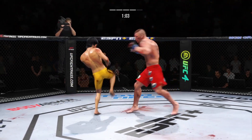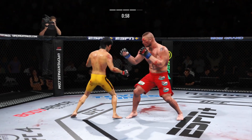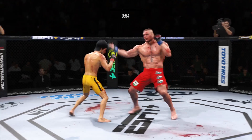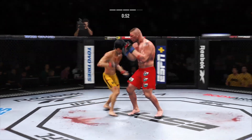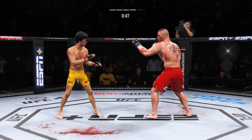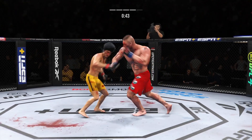Nice leg kick. He works his entire striking game off of that jab, doubles up on the jab now. Throws a big right hand but doesn't find it home. Going orthodox now. Lee gets caught with that punch — he's treading water now. Gotta find a way to move those feet.